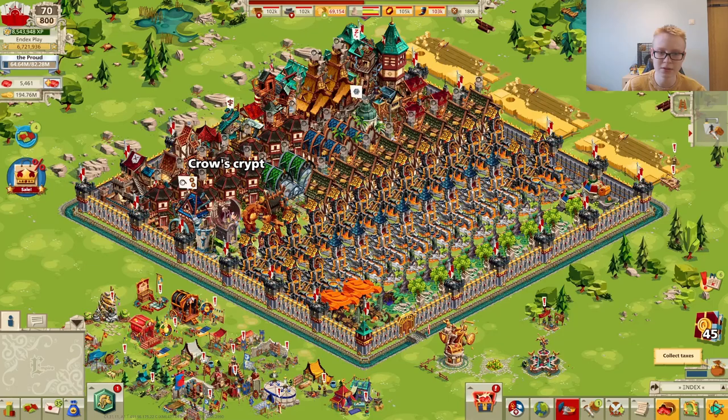The second key difference when upgrading your brewery is the exchange or conversion rate — food to meat and honey to meat. This is very important for producing meat for your soldiers. At level 6, your brewery converts 3 honey to 1 meat. When you upgrade to level 7, it improves to 2 honey per 1 meat.